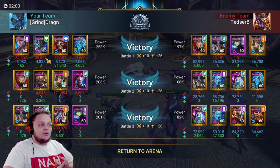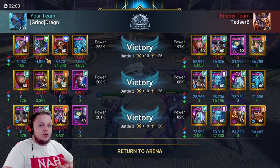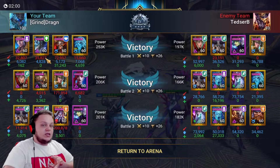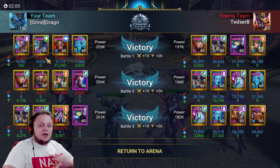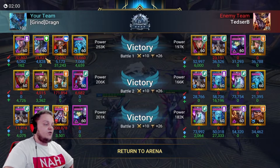She's got the block revive, so against Arbiters and stuff, if you are not able to finish them off by the time Arbiter gets her second turn, it'll pretty much waste Arbiter's turn. The resistance lead is very helpful in a team like this. AoE defense down, weakened, lockout, fear — it's like she just has so much to bring in PvP format.